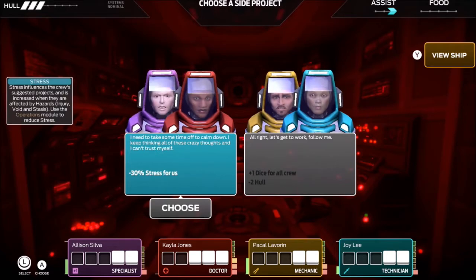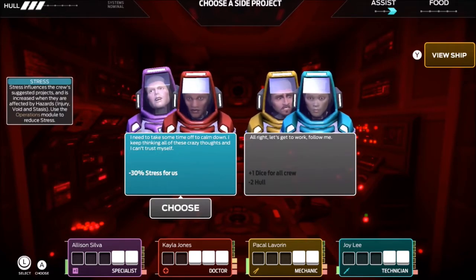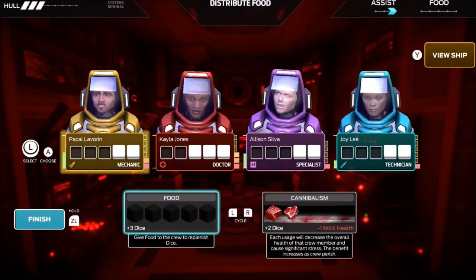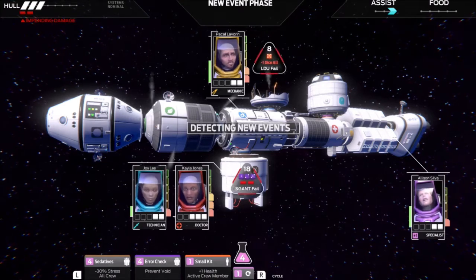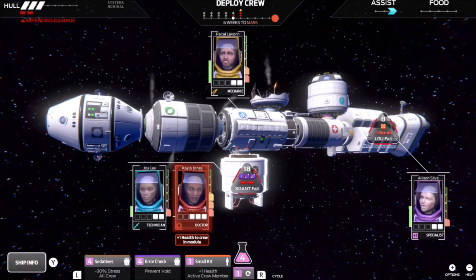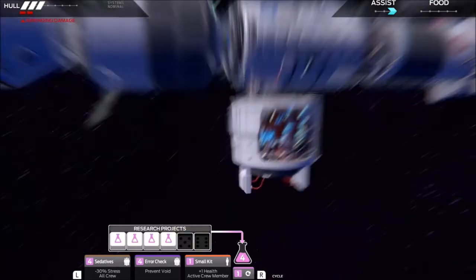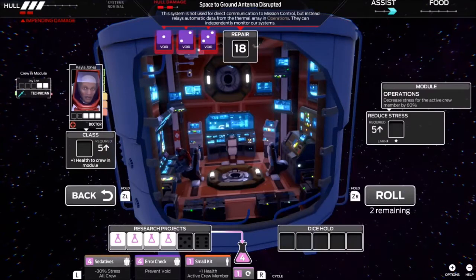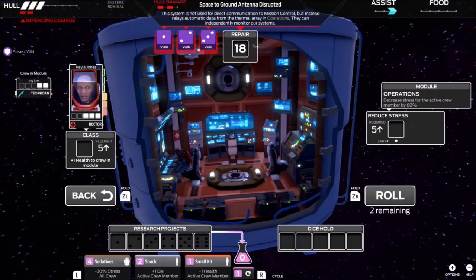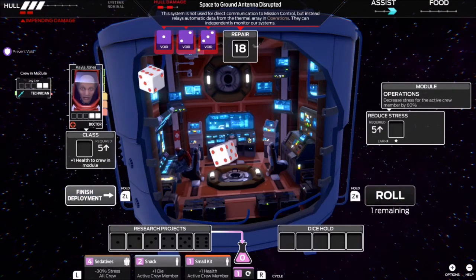That is minus 30% stress — a no-brainer, because I'm not taking a minus 2 to the hull no matter what. Right now everybody's just going to chill, because I'm not feeding anybody the leftover corpse. I've got 18. Got everybody in this one, and hopefully what we're going to try to do — this is ugly — this is a prevent void, so we'll invest our research so we cannot void in here, which is great.